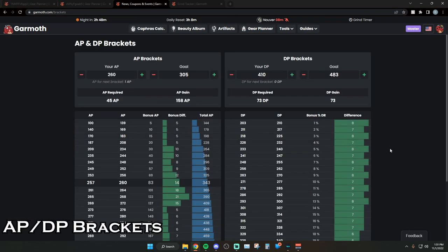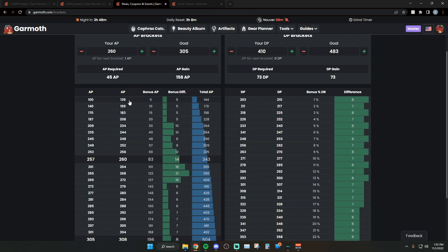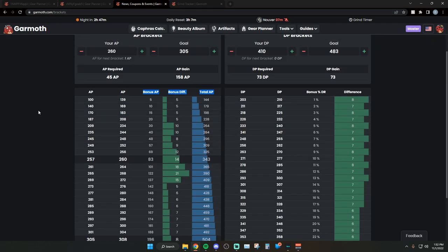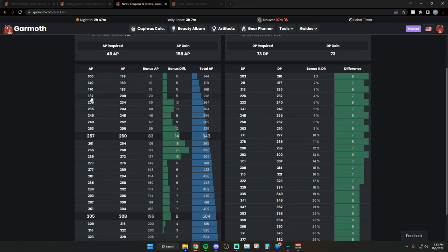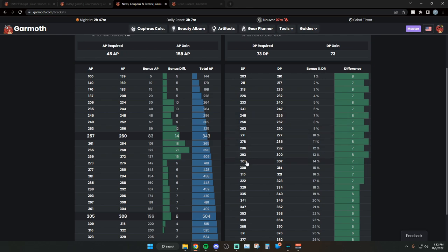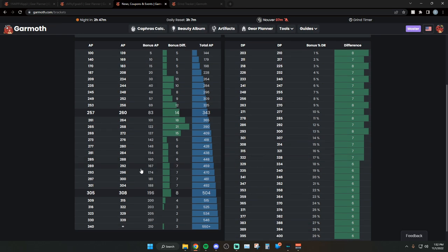Before we get into gear, let's talk about the AP and DP brackets. You're going to see bonus AP things on garmouth.com - just go there to find all this information. Every time you hit a certain number of AP you reach a bracket, which gives you a hidden bonus AP you cannot physically see. For example, 249 to 252 AP gives you a bonus hidden stat of 57 AP. The same goes for DP brackets - hitting 301 to 307 DP gives you 14 DR, and at 308 you gain 15 DR.